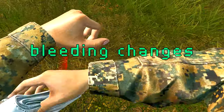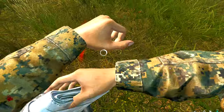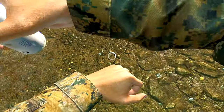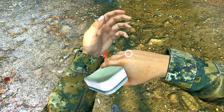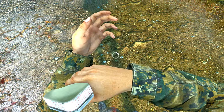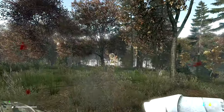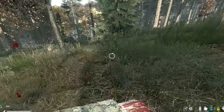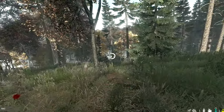Another massive change: using bandages, rags, and sewing kits on bleeds are now continuous actions. You can now simply hold down left mouse until you either heal all of your wounds or consume your bandage, rag, or sewing kit entirely. Even though this seems like a minor change, this can change the outcome of so many situations, whether it be against infected, in PvP, or both. This one is actually a real game changer.